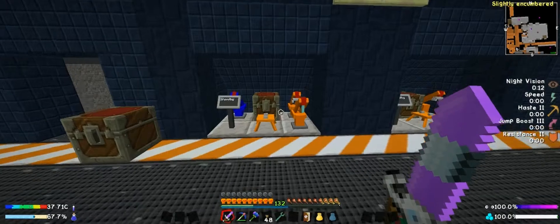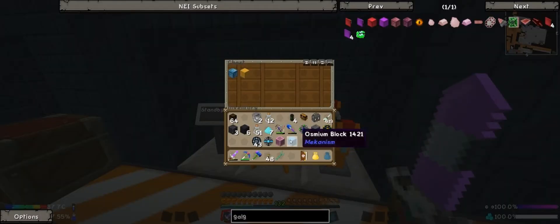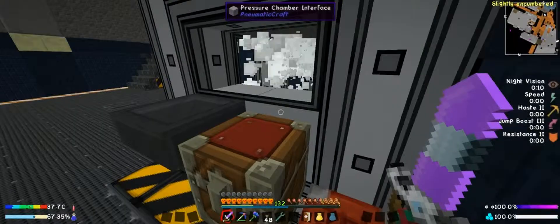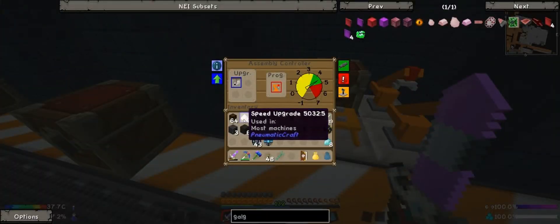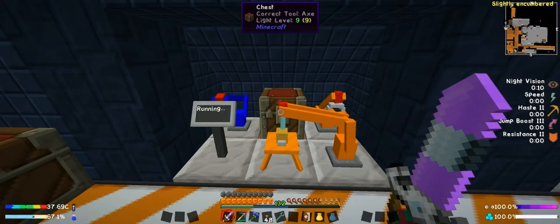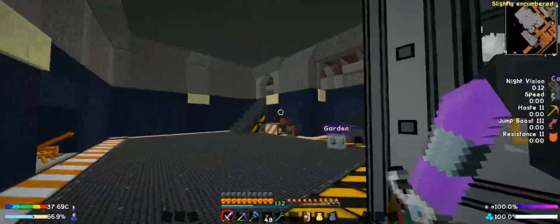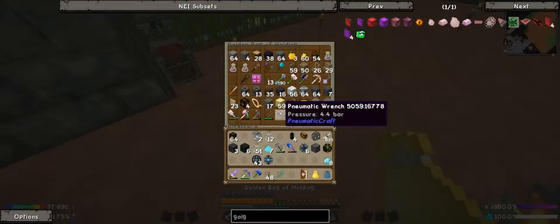From my notes — right, we need four, not just one. Let me go ahead and make three more and I'll be back with you guys. So I was looking and it doesn't look like I actually have enough Galgadorian to actually finish making the steel casings. So I need to go ahead and make some more real quick, which shouldn't take too long.